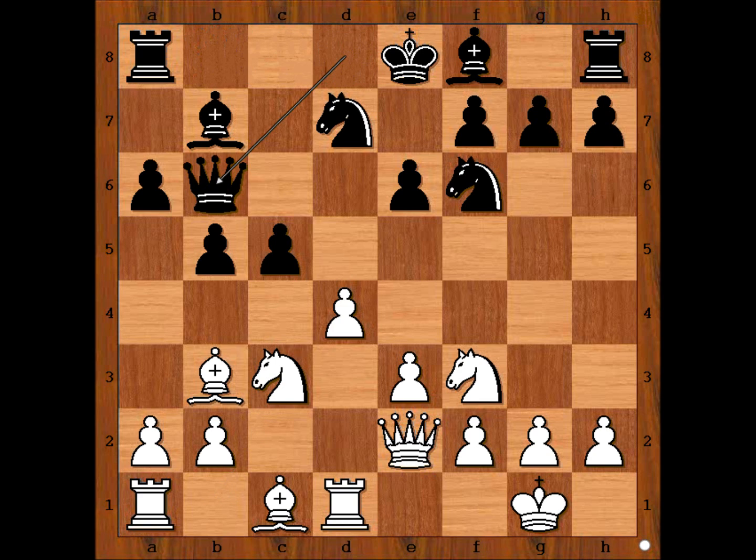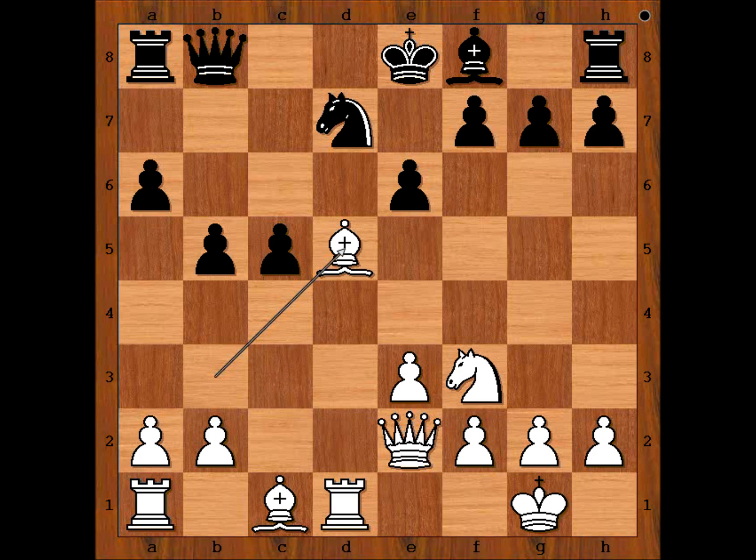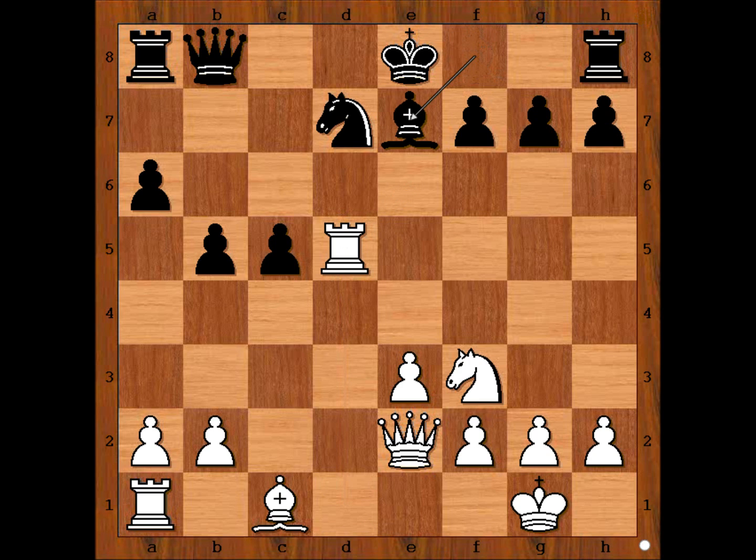Queen to b6 is a good alternative move. We have Queen to b8. D5. Knight takes on d5. Knight takes knight. Bishop takes knight. Bishop takes bishop. Pawn takes bishop. Rook takes on d5. Lots of exchanges here. Bishop to e7.